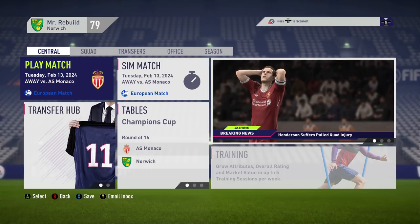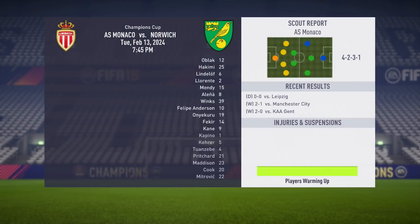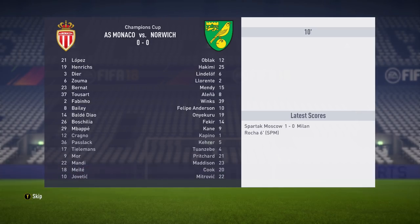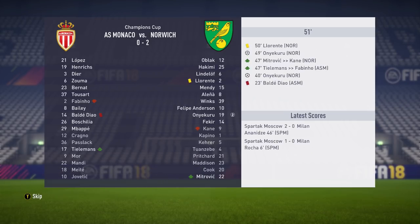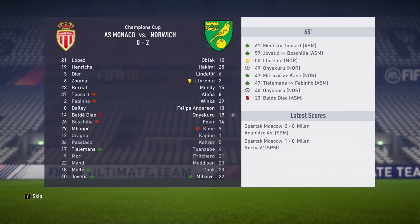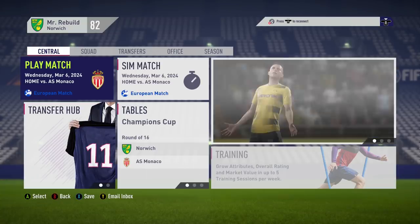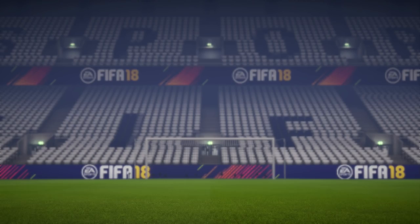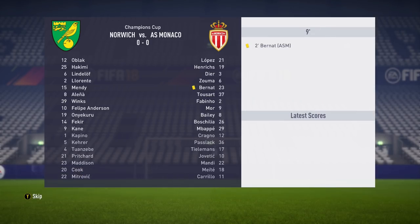We travel to Monaco for the first leg of our Champions League round of 16. Balda DL gets a red card which helps us as he is a weapon. Onyakuru gets us an away goal, then a second one — this guy is on fire. Two away goals is a godsend. We end up winning 2-0 — still a fantastic result. In the home leg at Carrow Road, we need to make sure we don't concede, and with our 2-0 lead and two away goals we just need to hold on. Harry Kane makes it 3-0 on aggregate, and it ends 1-0 on the night. Monaco need to score three goals with 15 minutes remaining — we're going through.